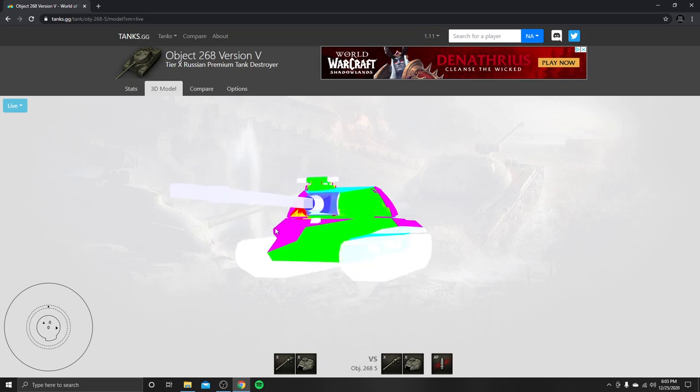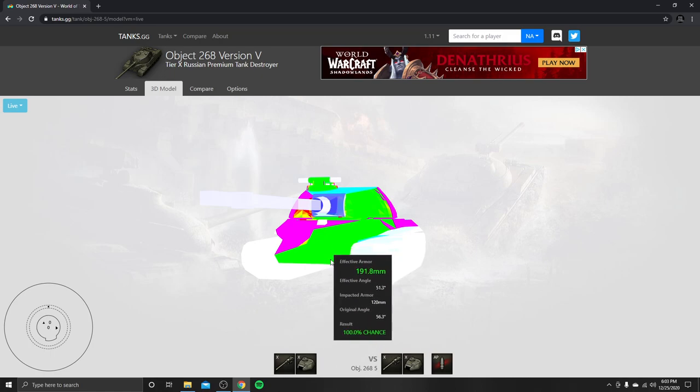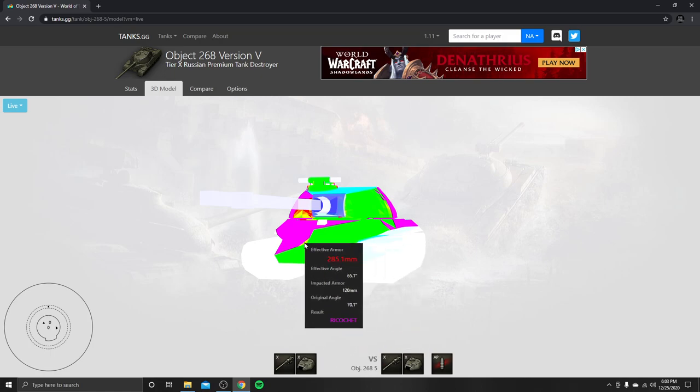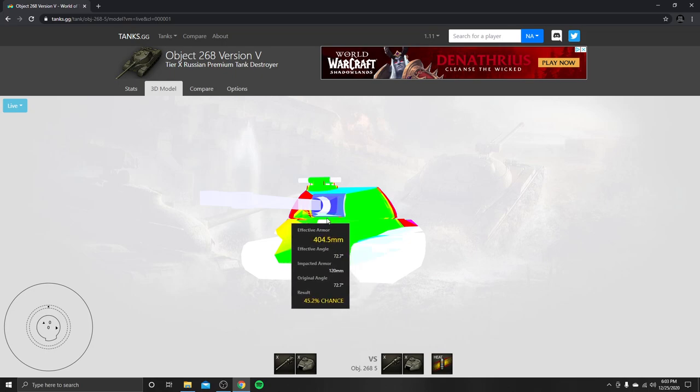Your hatch is huge — gigantic. Your frontal armor on this has a pike nose. There are going to be a lot of angles versing the 303 pin that this tank has, so a lot of the green you see is just because of the 303 armor penetration. If we load the HEAT, as you see, it changes completely.